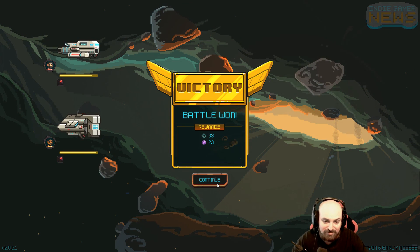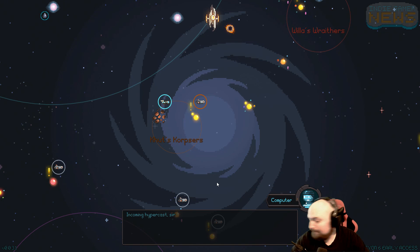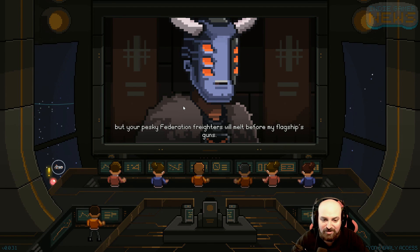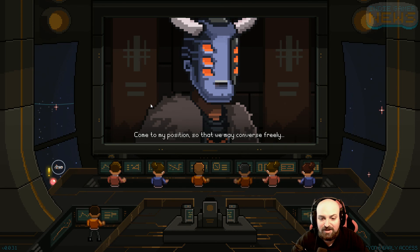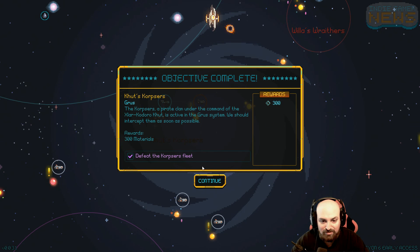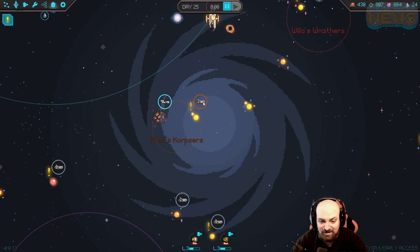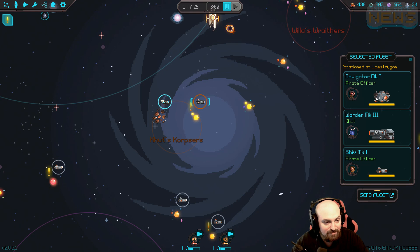Only three minutes left in this episode. Incoming hypercast - a pirate leader named Kut says I vaporized his subaltern, but suggests a grand bargain between Kut and the Federation: come to his position to converse or engage in combat - the choice is mine. I got the 300 materials - good stuff. New elite crew: Petty Officer Kryden, plus 4% hull, nice. This is the guy. Should I go heal up?